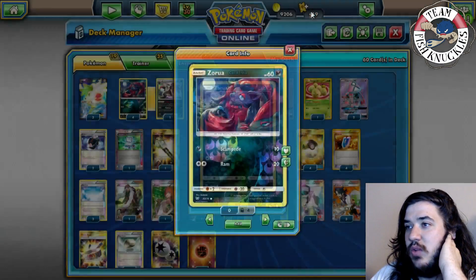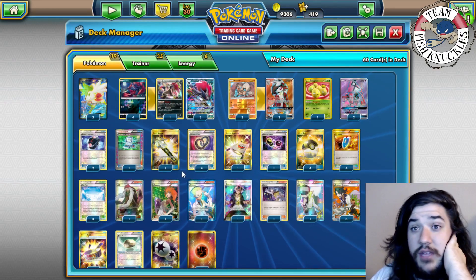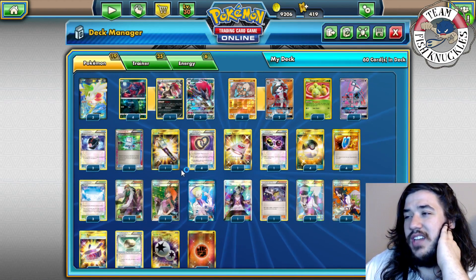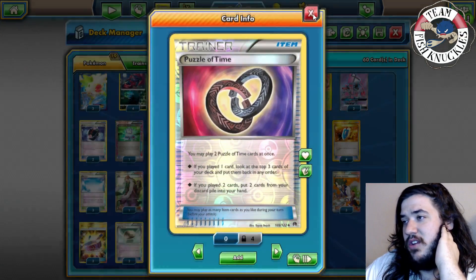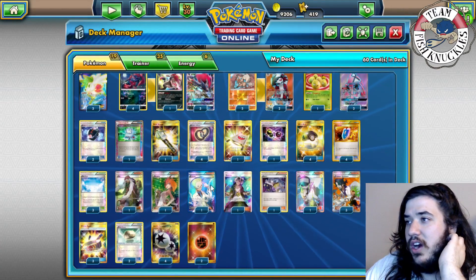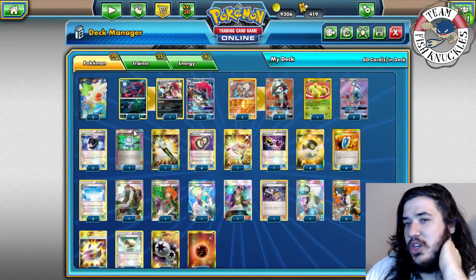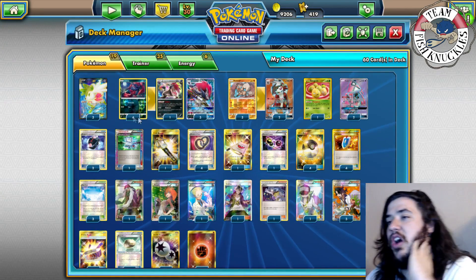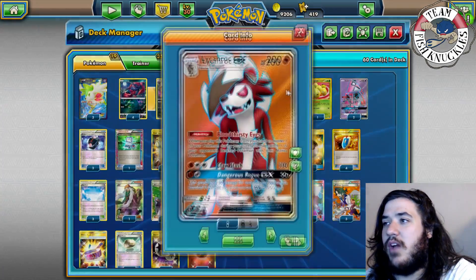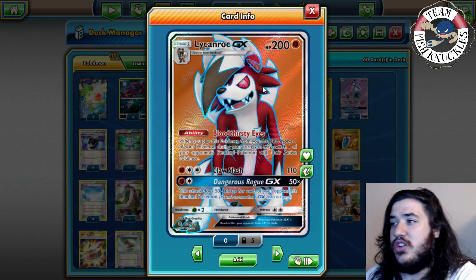I'm building this deck kind of based off Mega Ray — if you've been on the channel a while, you know I love Mega Ray. We abuse Puzzle of Time to grab any two cards from the discard pile, plus Battle Compressor to discard cards and abuse VS Seeker and Colors for drawing. We run a heavy three-Shaman line to help set up by turn two, just to have a bunch of bench Pokemon and start taking knockouts. We're also playing a 3-2 Lycanroc line.